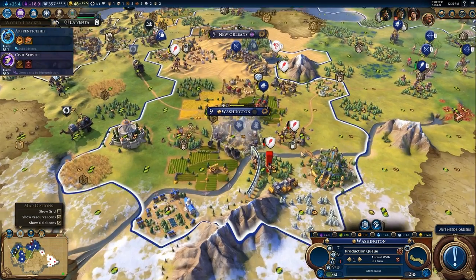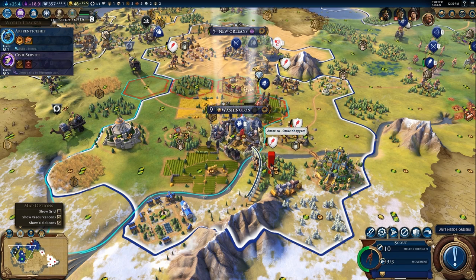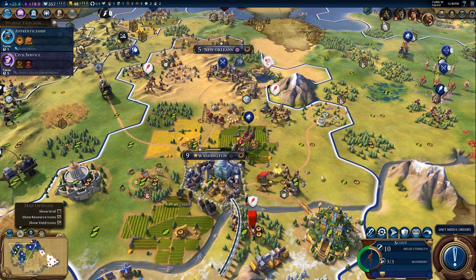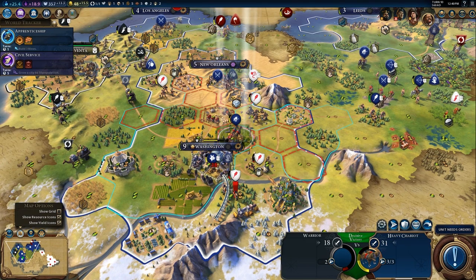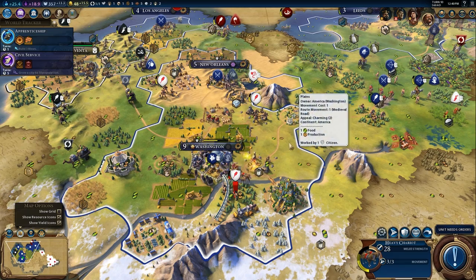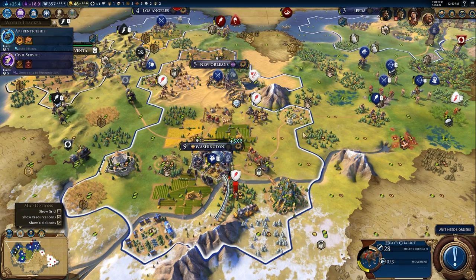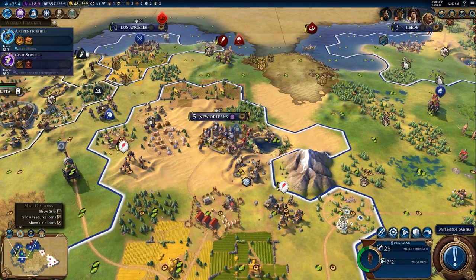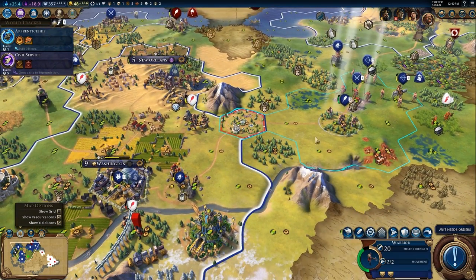Terracotta Army, Great Library — I decided to skip out on wonders. I think I misclicked and was probably about to shoot myself. That was the only money I had. I just needed extra melee attacks, and the scout versus a warrior is not that bad, especially with my combat bonus for fighting on my home continent. That ended up saving me. It also helped that the AI started to maneuver more towards New Orleans instead of just focusing on the siege of Washington, because that could have been really, really bad.